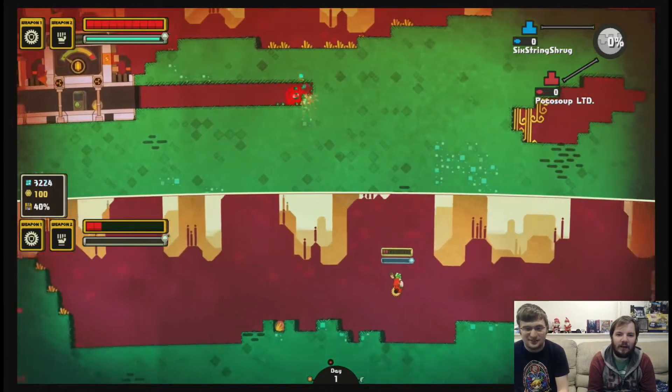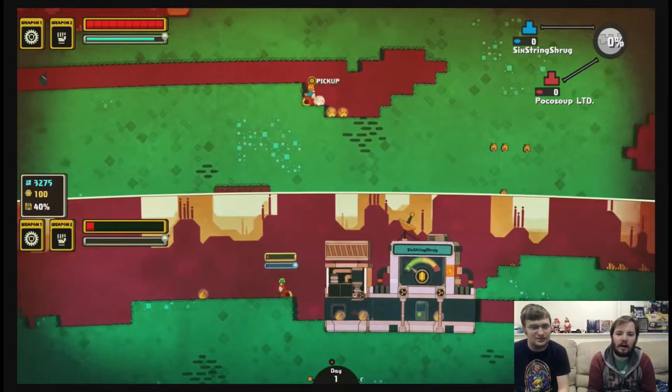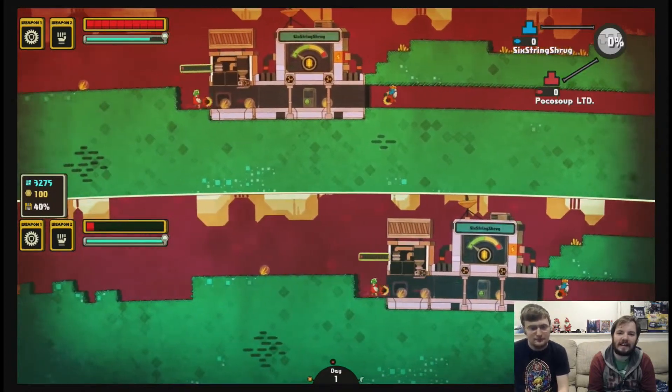Yeah, it was a long time. Oh, we need power. I forgot power. We need power. Oh, I don't know what's going on. Why am I dying? I don't have any oxygen. Yeah, oxygen. You can breathe when you go back in there, because the office has like life support and stuff.